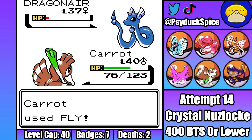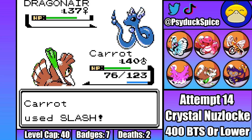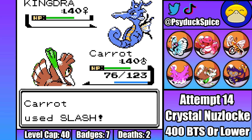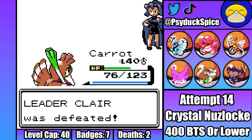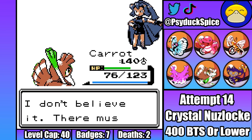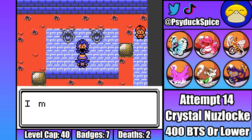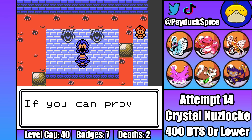Carrot is able to one-shot each of Claire's Dragonairs with Slash, and then Kingdra suffers the same fate. Easy, taking down the eighth and final gym. Now, I do pay attention to feedback, and there are a decent amount of people that say setup sweeping is boring. Unfortunately, it is just often the safest way to win. Luckily for the Elite Four, I'd be trying my best to avoid setup sweeps, so hopefully you can forgive me for using it against Claire.